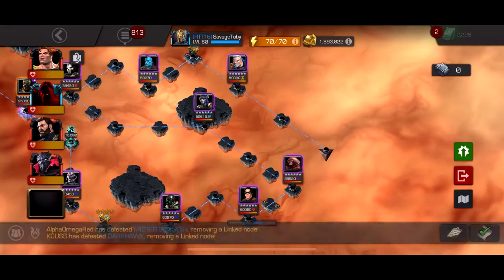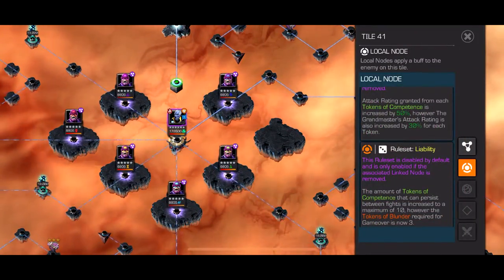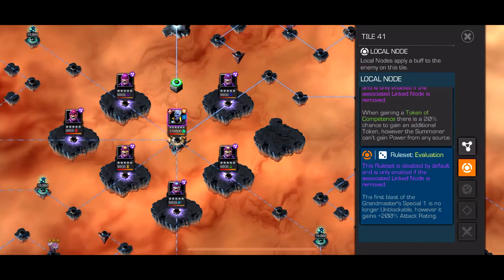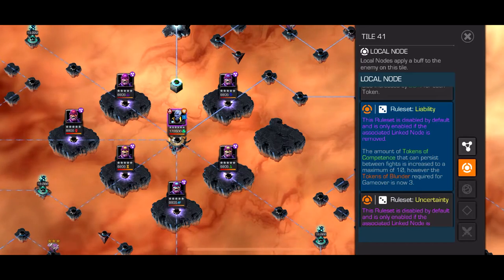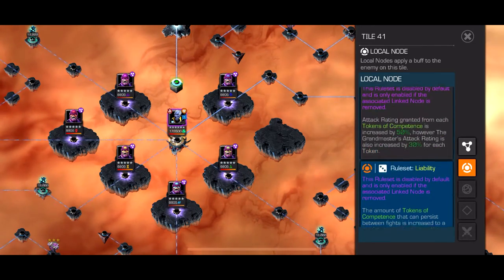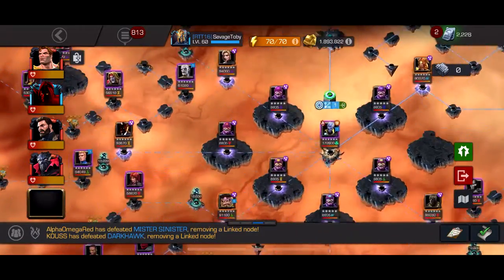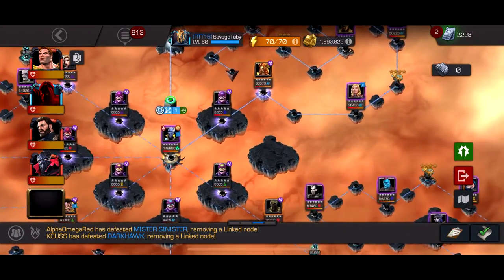The hardest path is probably the one with Life Cycle, Rage, and Soft Guard — really annoying nodes. One of the easier Grandmaster paths has Evaluation: the first blast of his Special 1 is no longer unblockable, but he gains 200 attack rating — the Special 1 is easy to dodge anyway so it's not a big deal. Liability is a bit riskier: tokens persist between fights but decrease to a maximum of 10, and you only need three Blunder tokens to die. Inflation increases attack rating from each token by 50 but also raises the Grandmaster's attack results by 30. All paths have trade-offs, but none are too terrible if you have good champions — just pick your poison.